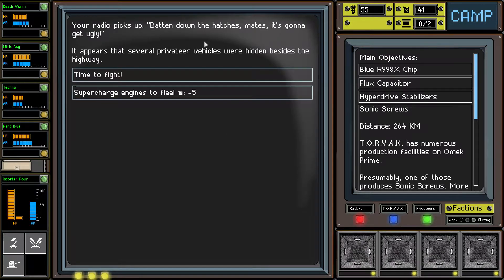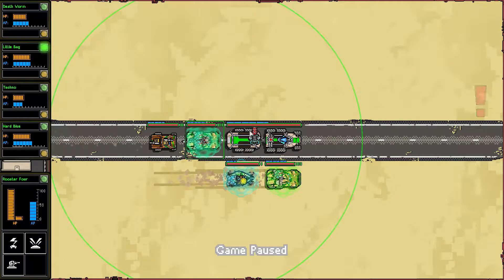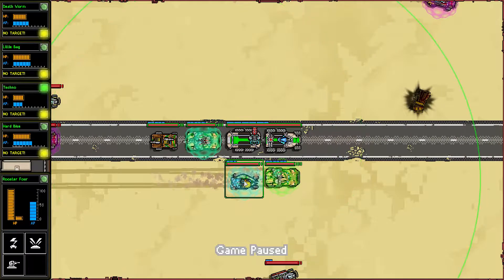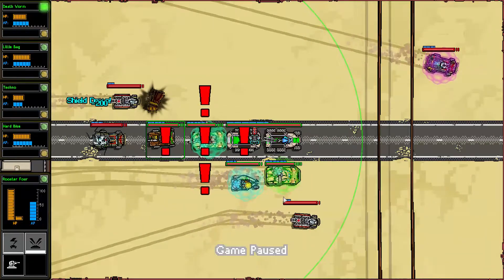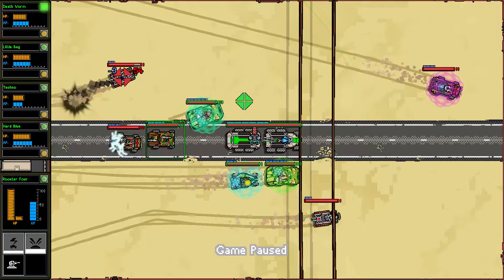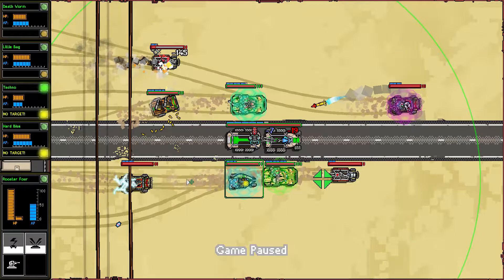Batten down the hatches mates, it's gonna get ugly - time to fight. I was gonna move over but we've got wreckage coming here, so we don't want to do that. I'm gonna wait - EMP you, stick a mine on you. Move up here, move up here, start attacking him. Move over a bit, you move up here.